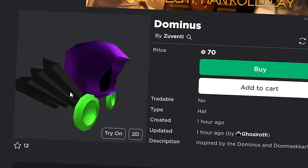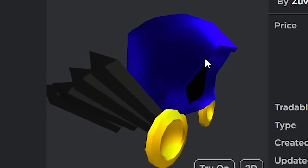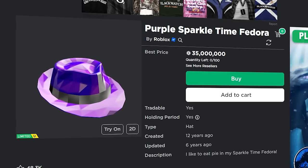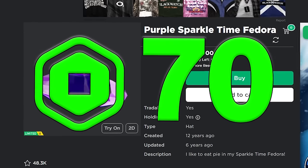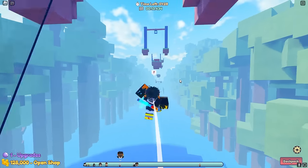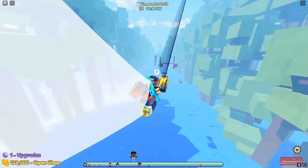Here are a couple more fake Dominuses — a weird purple one and a weird blue one, both uploaded by the same person earlier today. There was also a Purple Sparkle Time Fedora, a one-of-one copy, uploaded to Roblox for 70 robux. Roblox did manage to delete it pretty quickly, but it was up for a while.